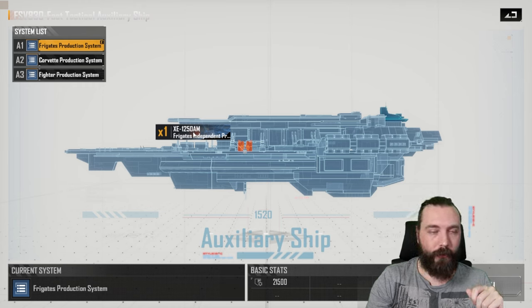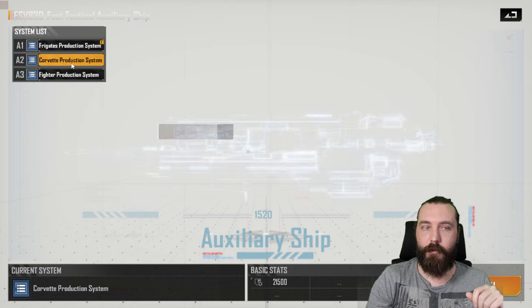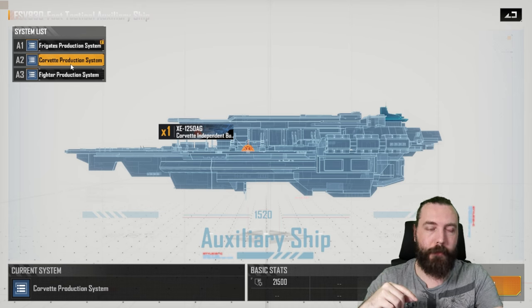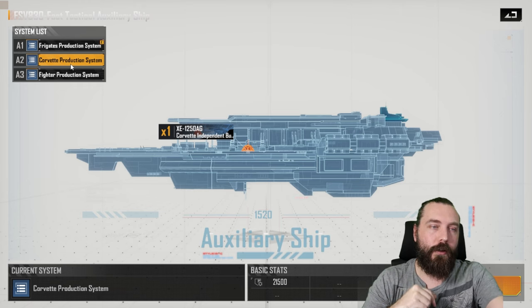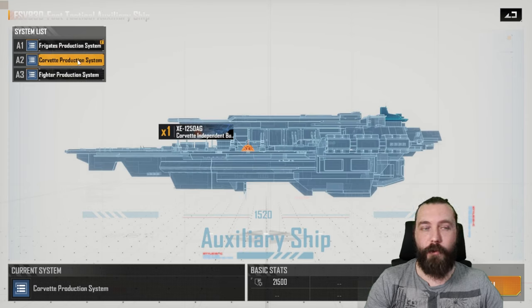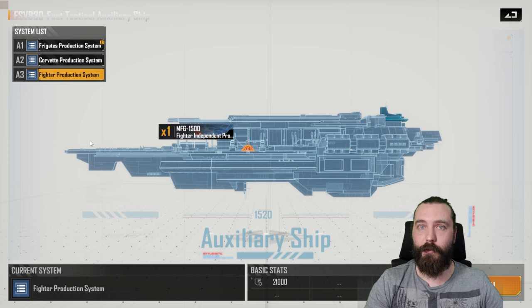There is a little trick that you can still do. Say you want an FSV that can build fighters and an FSV that can build corvettes — if you put the corvette system on and send that ship out, you can then in Blueprint swap to A3. It won't change the ship that's out and about, but if you have another one docked up, you can change that to fighter production. That's how you could have technically both of these out at the same time. Bear in mind that if you retreat the corvette ship back to station, it will get switched out to the fighter one — or whichever one was last selected.